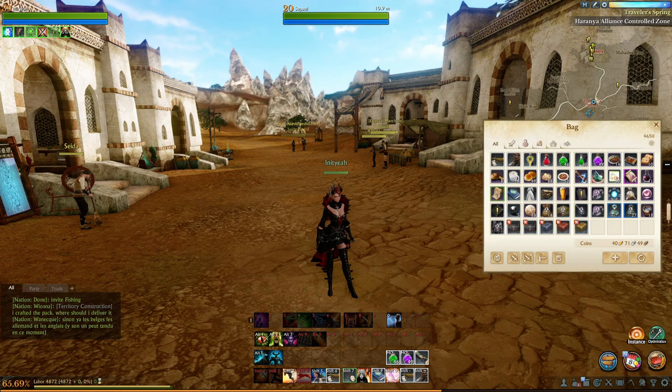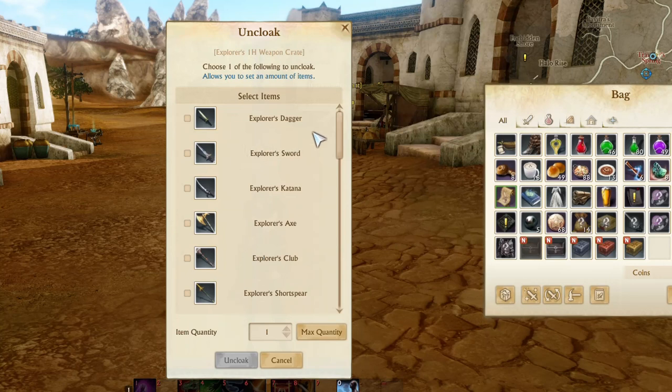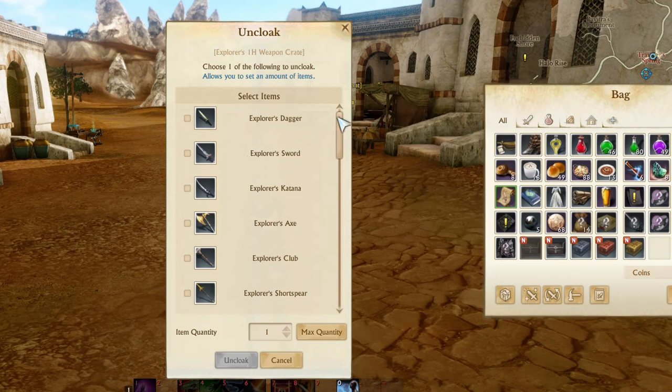For weapons you'll get the option of a dual wield setup or a two-handed setup. It's easier to upgrade gear with a two-handed weapon since you only have to upgrade one item rather than two, though dual wield offers slightly higher DPS due to faster attack speed. For a tank you'll probably want a sword and shield for extra defensives. For ranged, a scepter with an offhand dagger or sword works well. For a mage, a staff is probably the best option.